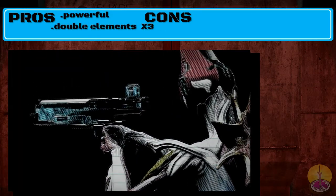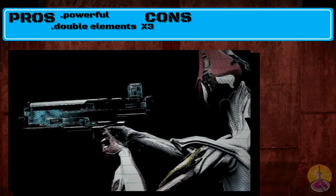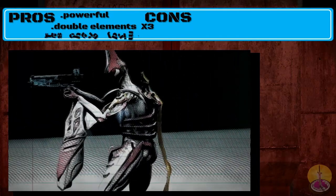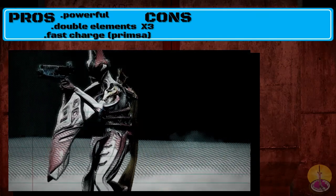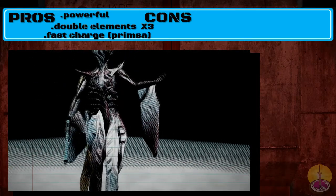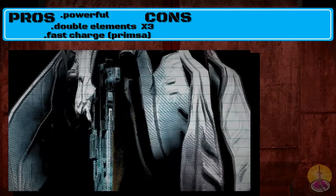The Prisma version is definitely faster, making it actually usable and more comfortable to use. That's kind of where the pros end. The cons, however: the weapon is still incredibly awkward to use given its fire rate.